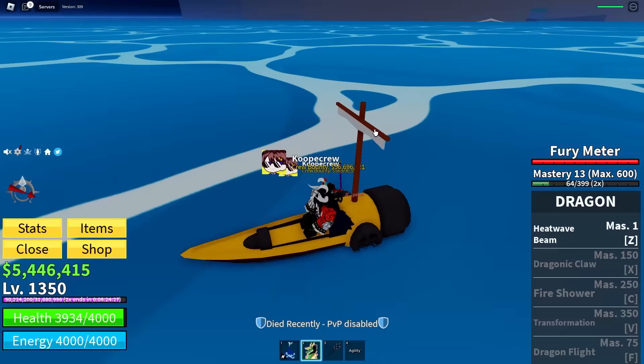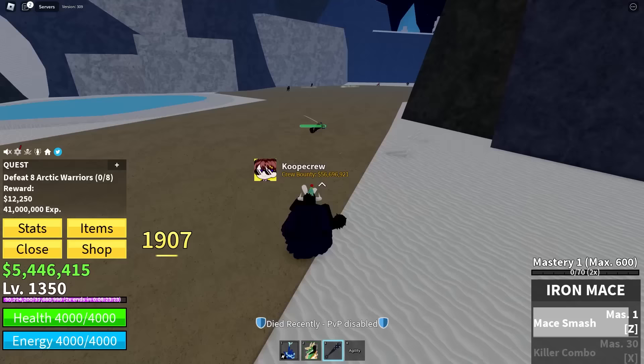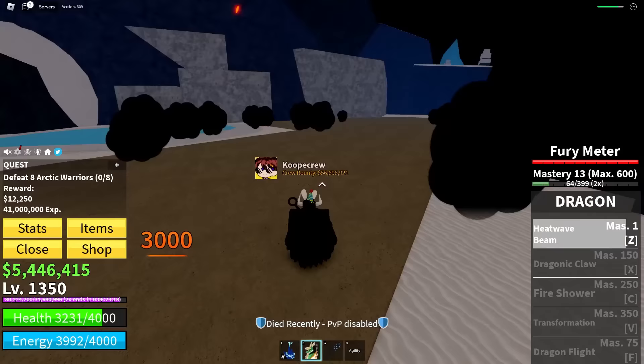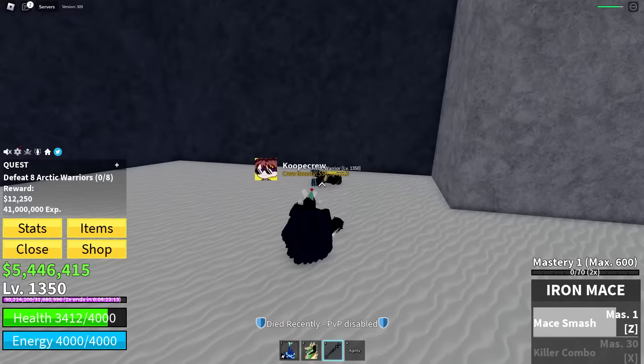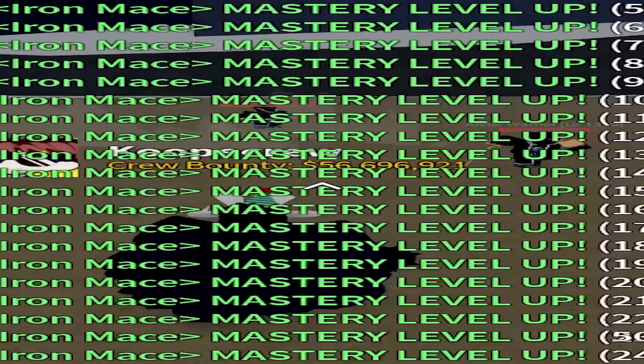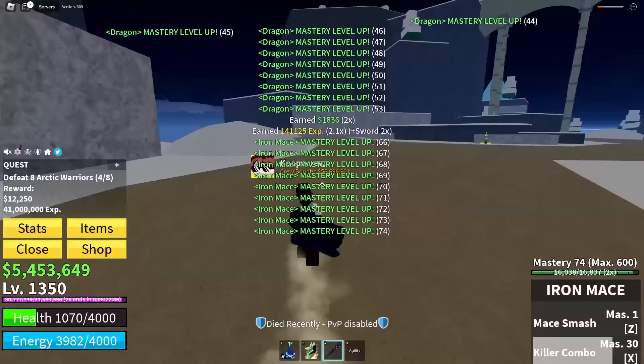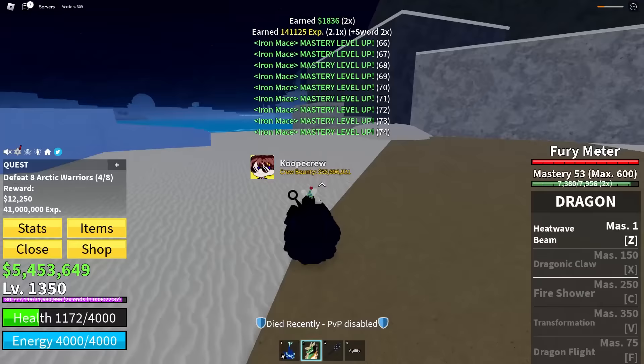That's my crew member — get aboard the ship, let's go. Now I think I can finally start grinding some of these arctic warriors. I need to make sure my Haki is on. This mace does not do damage, heat wave beam also does not do damage, but if I combine the two, then we're in business. Heat wave beam! I can't see my screen. We got a lot of mastery though — mastery 53 on dragon. Not bad. Heat wave beam — that's some good XP. Mace attack.